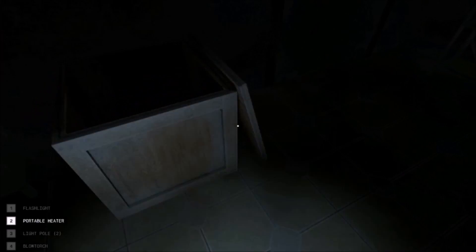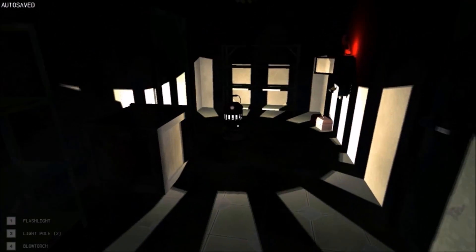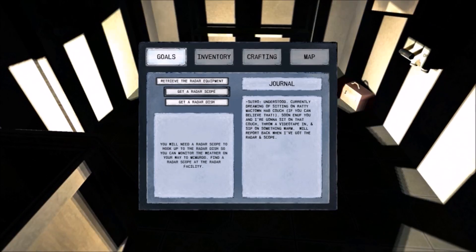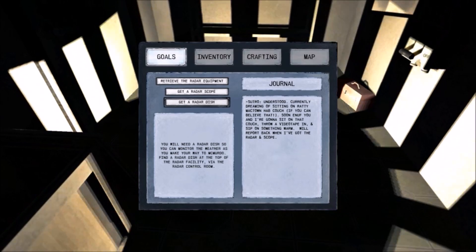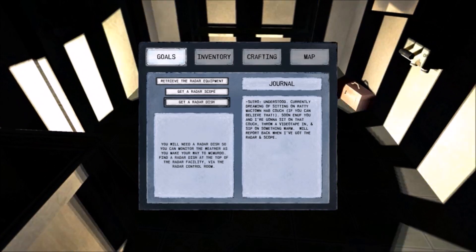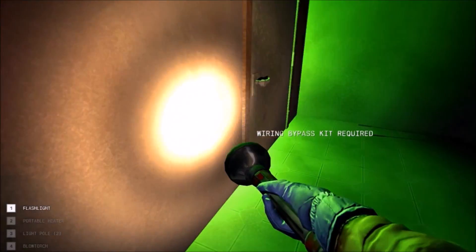Let's go in here to warm up. Let's get the map out. What do we have to find? You would need the radar scope to hook up at the radar facility. You would need a radar dish so you can monitor the weather. Find the radar dish at the top of the radar facility — the radar control room. Okay, it's probably a big one.